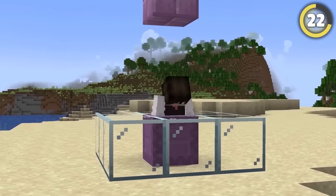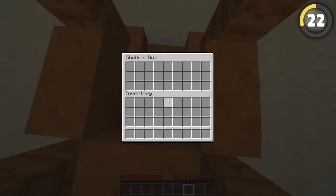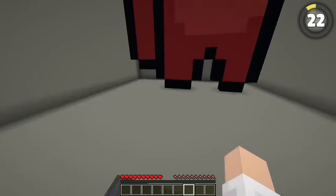For some weird reason, you can phase straight through shulker boxes if you open them in a certain way. All you have to do is stand on top of one with a roof above your head, and it'll push you down and through to whatever you've built below.